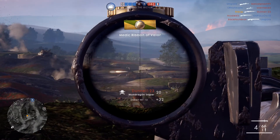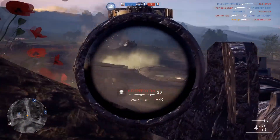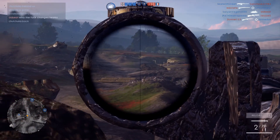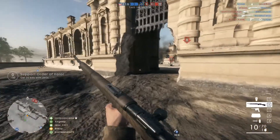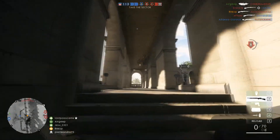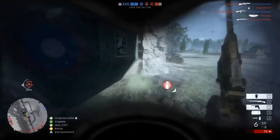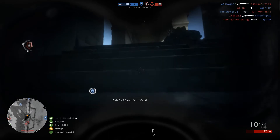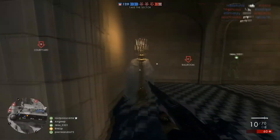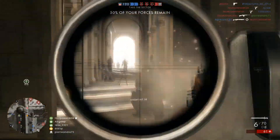Both these guns are extremely powerful and regardless of which one you use, you're probably going to do very well as long as you use it properly. Using Symthic.com, you can see the differences between the two weapons — the main one being that the Mondragon has 0.08 less recoil to the left and right. The Mondragon also has a rate of fire of 275 rounds per minute while the Selbstlader has a slower 224. This doesn't sound like a massive difference but it does have an effect in-game. For certain sniper variants the Selbstlader actually has less spread than the Mondragon, which matters at range for hitting exactly where you're aiming.